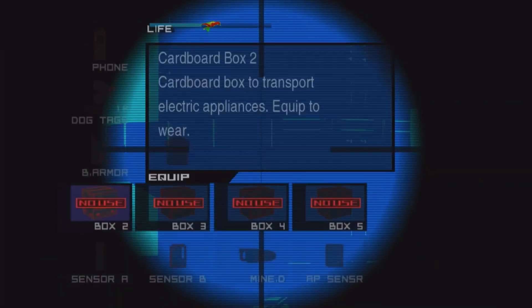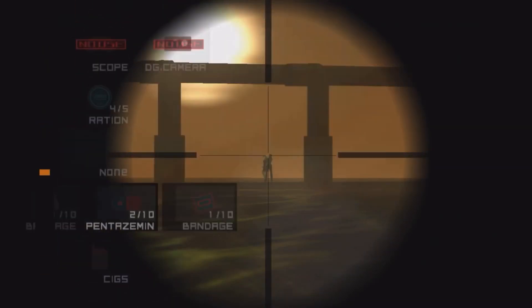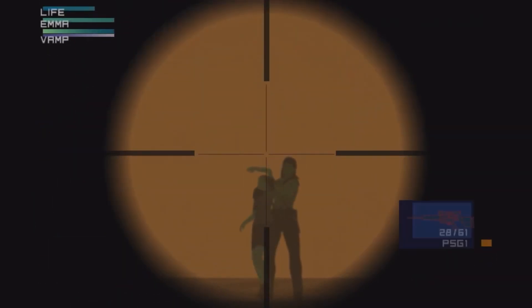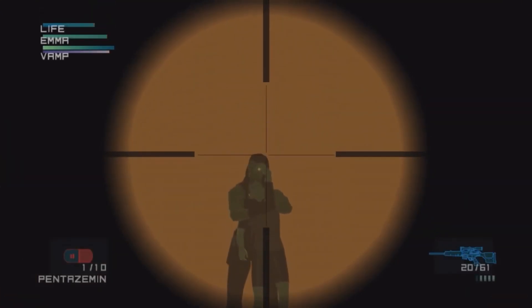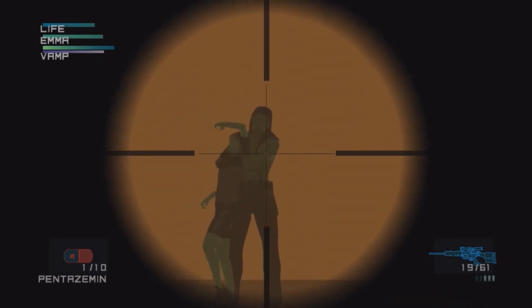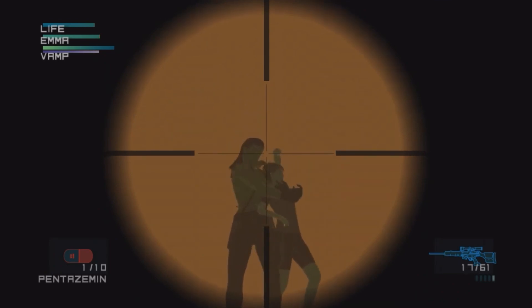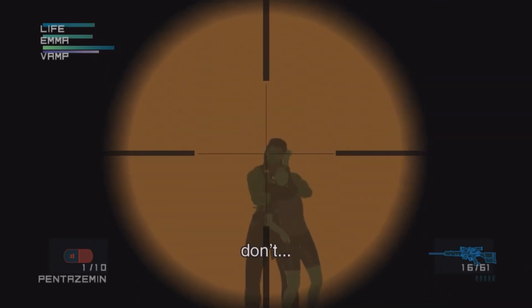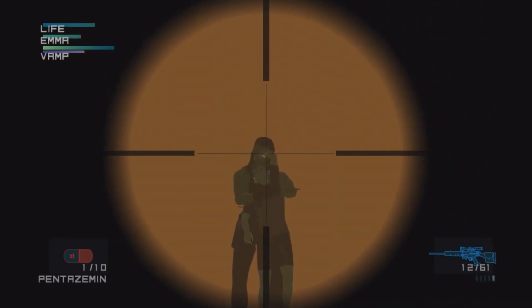We also get an alternate version — the PSG-1T, which fires tranq darts. This one has the 5-round magazine. Both of them are equally viable. Of course, you're gonna have more ammo and more capacity for rapid fire with the normal PSG-1. This weapon is again greatly modeled and now it's actually fun to use in the arenas designed for it. The Emma section will go down in history as one of the best designed sniper sections ever.